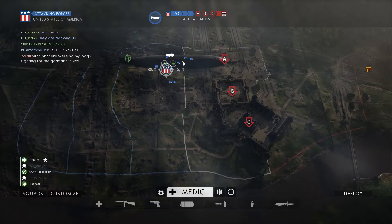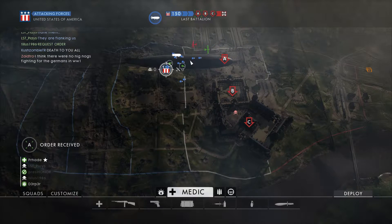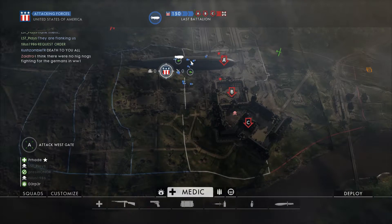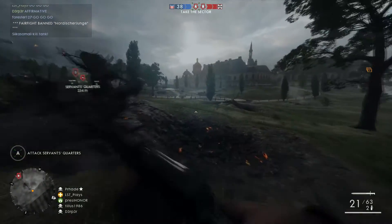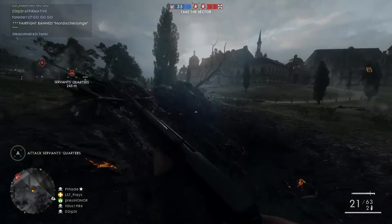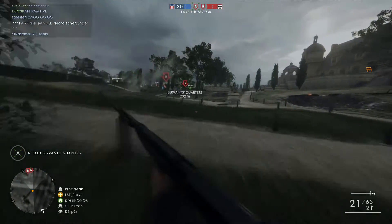One thing I noticed is that the capture points are very close together. In Conquest you've got quite a big area to sit and hold the objective, but in Operations it's quite narrow to the actual flag post. You'll find that you die quite a lot because enemies really only have to chuck a grenade in. It is quite a tough mode to play, but if you have a good team to play with then you'll probably be laughing.